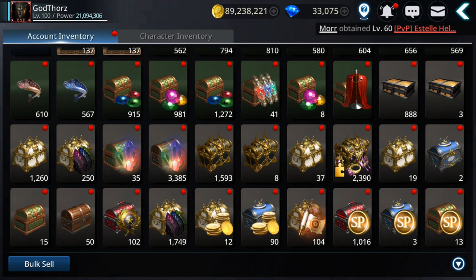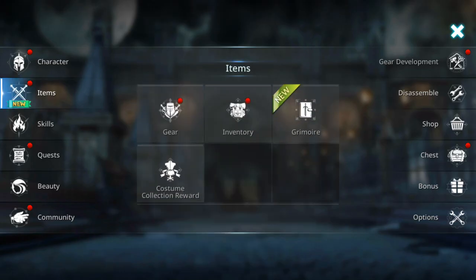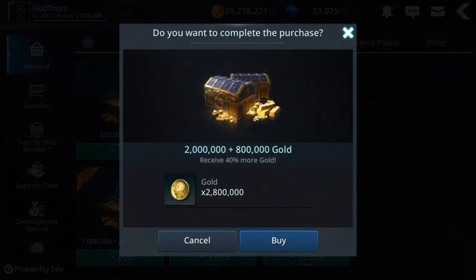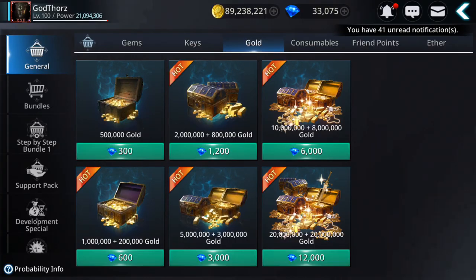They also added gold in the shop where you can buy it with gems. You can buy 2.8 million gold for 1,200 gems per day, or if you need more, 8 million gold for 3,000 gems. I'm going to show you how you can make up to 5,000 gems every day so you'll have gems to spend here. 2.8 million for 1,200 gems per day is not much and will add up.